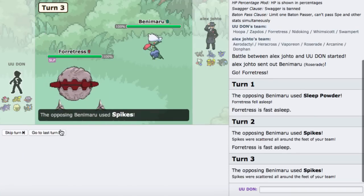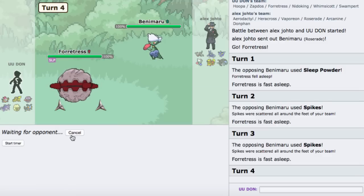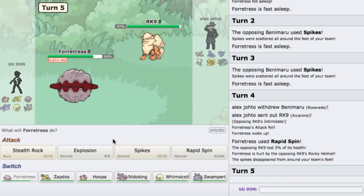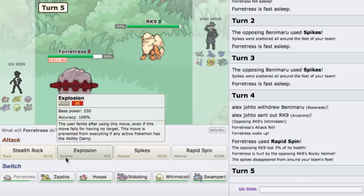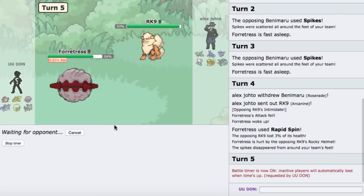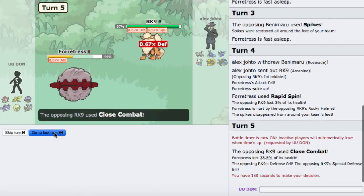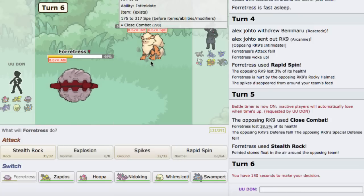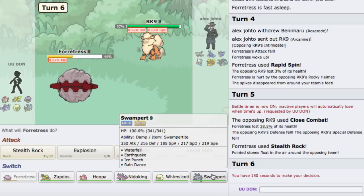He's packing Arcanine here. I'll let him kill me — it's fine. He's probably just going to over-predict and Wisp anyway. He uses Close Combat. I don't see an item — he's Rocky Helmet confirmed.